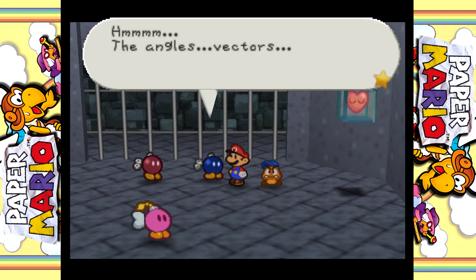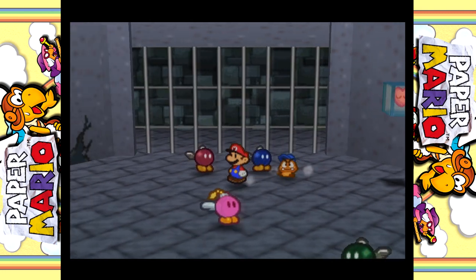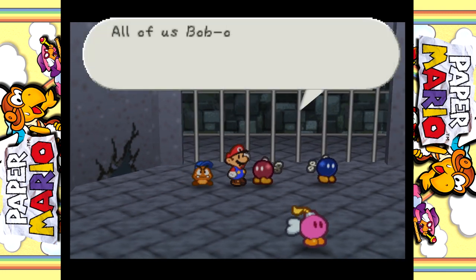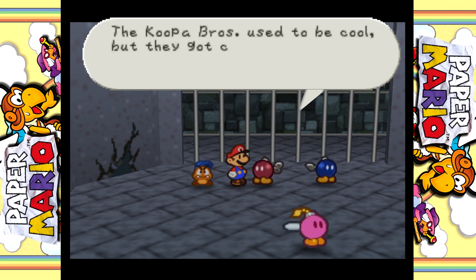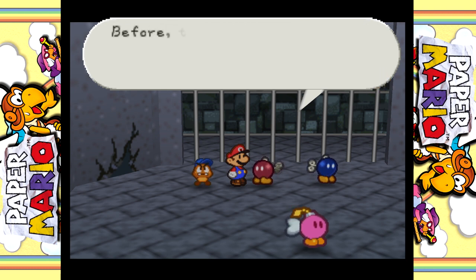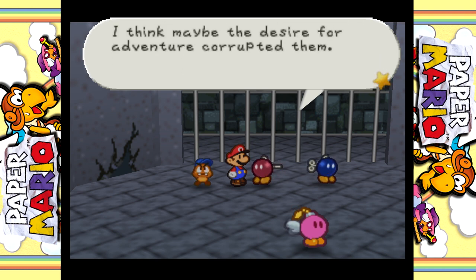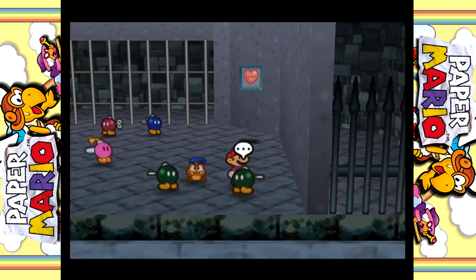The angles, vectors - so complicated, my head's gonna explode. You know there's a crack right here, right? All of us Bob-ombs got locked in here by the Koopa Bros. Nothing we can do about it. The Koopa Bros used to be cool, but they got conceited because Kammy Koopa likes them. Before, they were just typical young guys from Koopa Village. They were nice enough. I think maybe the desire for adventure corrupted them. Careful, Koopa - don't be like them.